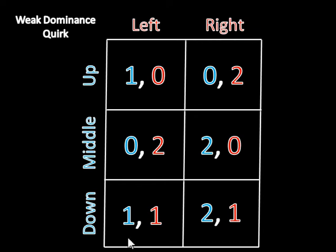That's because if player two is playing left, then this blue one is going to be equal to this blue one, so player one doesn't care whether he plays up or down — the payoffs are equal. And if player two plays right, then this two is going to be greater than this zero. So between down and up, down is going to produce at least as high of a payoff as up will.